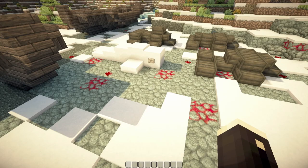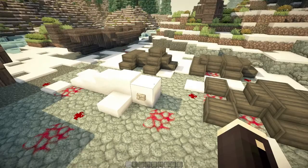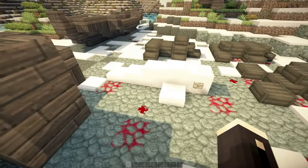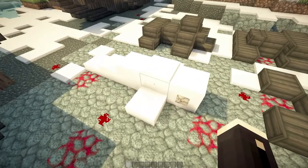This beluga whale is basically like a narwhal — probably more commonly known — but it doesn't have the tusk or horn. It's white, pretty small, kind of like a dolphin but a bit bulkier with a stump nose. It blends in a bit with the snow.